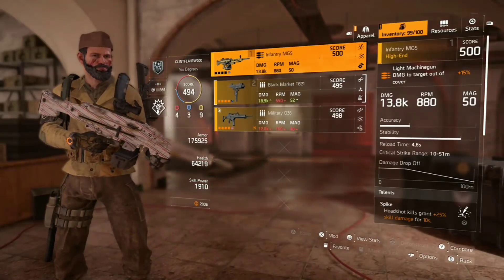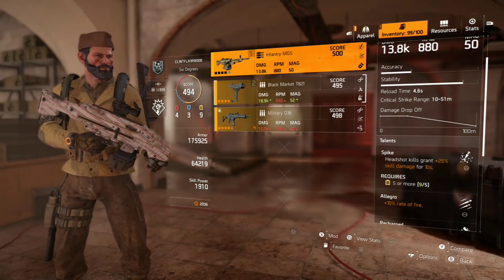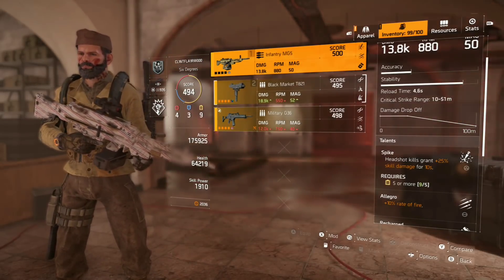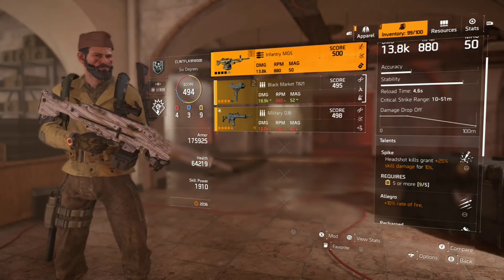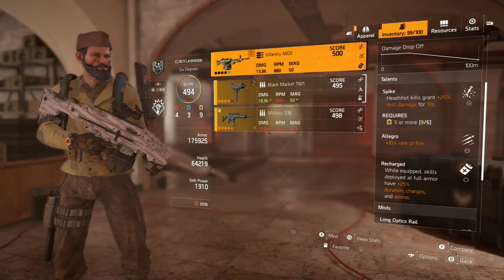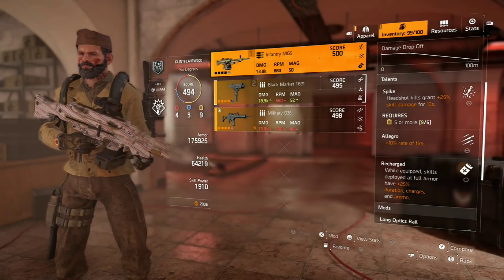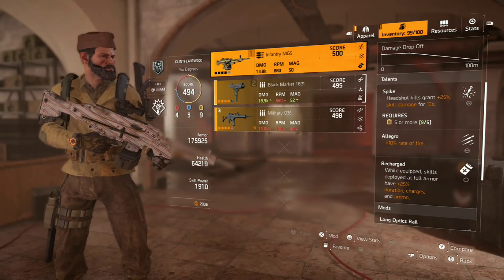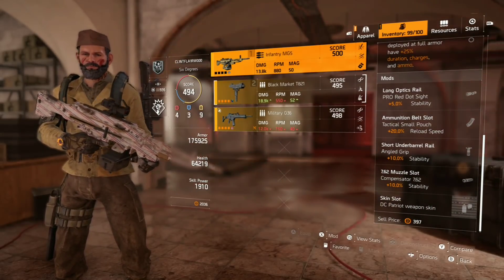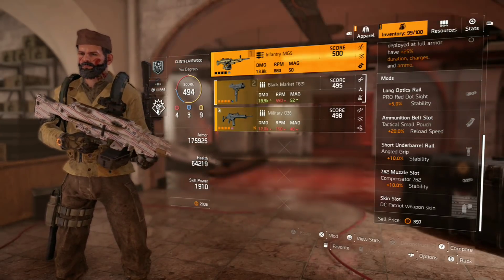The primary weapon is the Infantry MG5, with the Spike talent — headshot kills grant plus 25% skill damage for 10 seconds. So getting a headshot kill gives extra skill damage for your skill variants. Also running Allegro for extra rate of fire, and Recharged — while equipped, skills deploy at full armor with 25% duration, charges, and ammo. That's good for my turret and my seeker mines. The mods focus on stability and reload speed, because it's not so much about doing damage with the primary weapon — it's about hitting as often as possible.